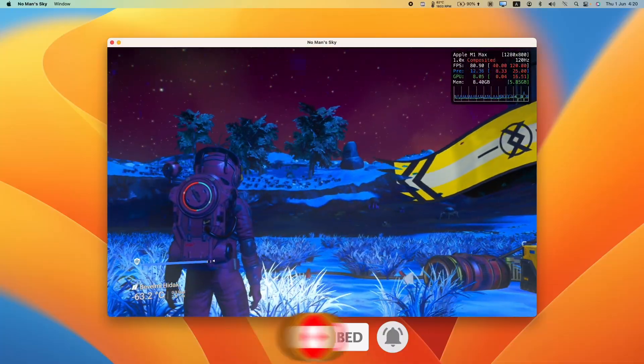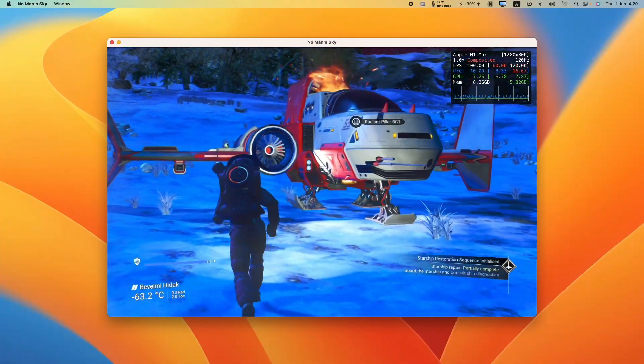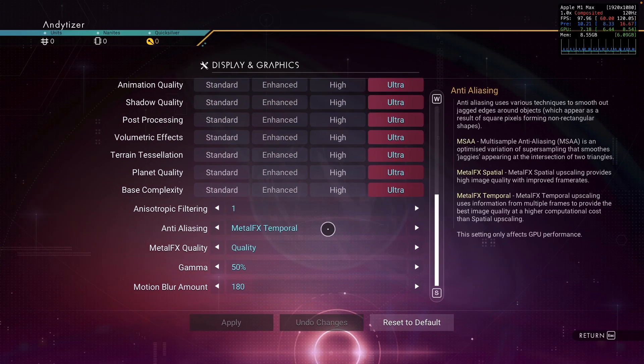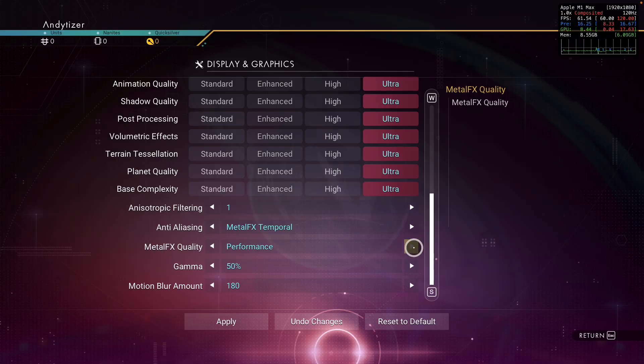This is probably one of the best looking games that you can play on the Apple Silicon Mac, and the performance is very, very good. My testing is limited to 1080p on ultra settings, and I'm using the Metal FX Temporal mode with Metal FX Quality set to Quality, which is the default setting for Macs. Metal FX can also be tweaked to ultra quality, performance, and balance modes.